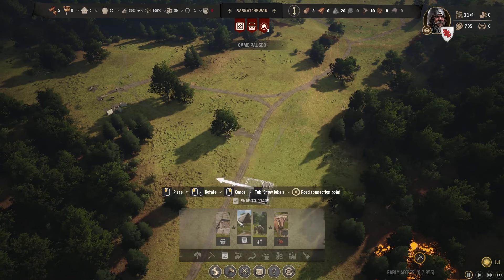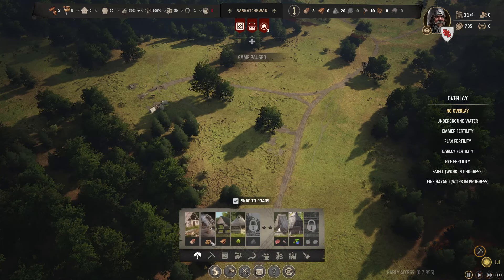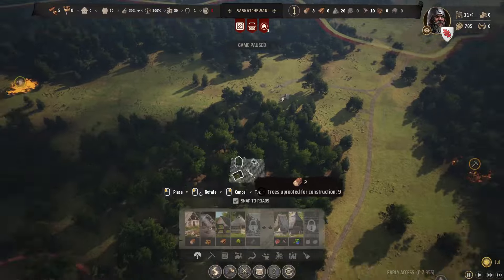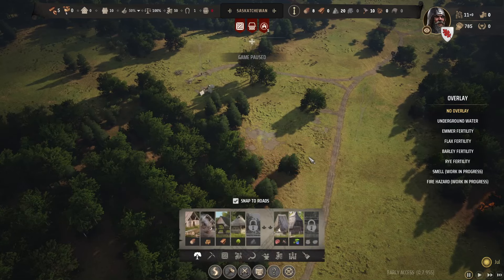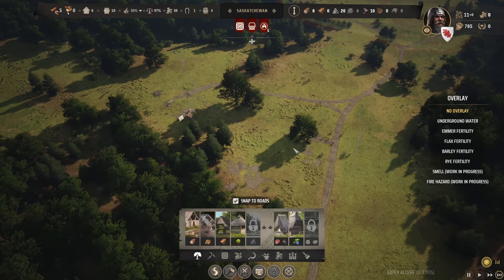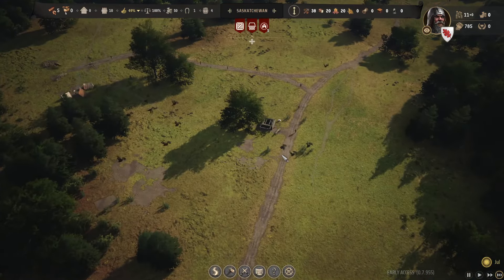Then a storehouse — I might be picking the wrong thing here. Immediately we're going to need logs, so gathering and a logging camp. I wanted to deforest all this stuff. Yeah, let's take this down. So that's all we need there. Now let's start her up. We have our 20 bread and everything — we're flattening the land and away we go. It's just like starting over again but with the support of Ontario.